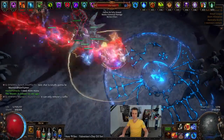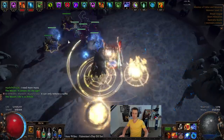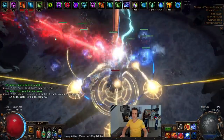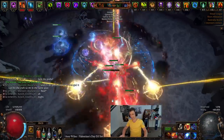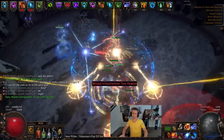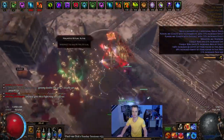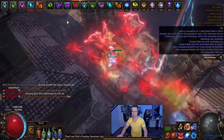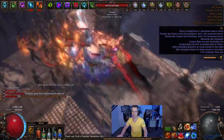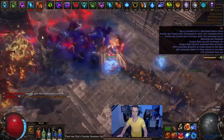Hey guys, it's Mathyl here once again with the endgame video for Crackling Lance Elementalist, which ended up pulling out some seriously big DPS. Harvest was a bit of an assistance in that, but honestly not the biggest deal. It's basically just fine-tuning of a character — using some awakened gems, grabbing the right passives, sacrificing a bit of defense where necessary, as always.